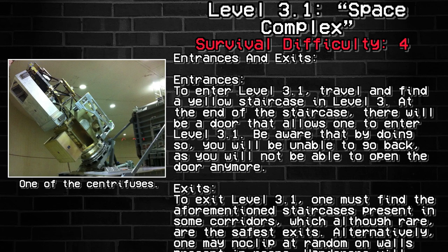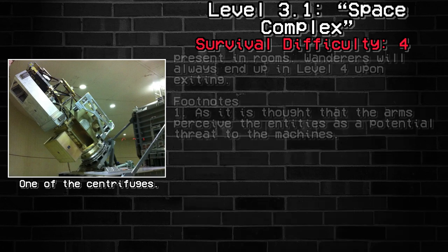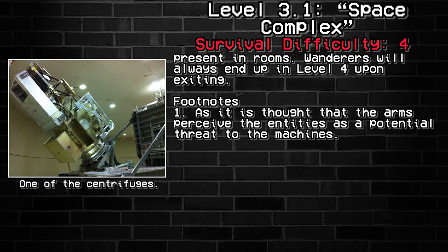Entrances and Exits. To enter Level 3.1, travel and find a yellow staircase in Level 3. At the end of the staircase, there will be a door that allows one to enter Level 3.1. Be aware that by doing so, you will be unable to go back, as the door will no longer be open. To exit Level 3.1, one must find the aforementioned staircase present in some corridors, which, although rare, are the safest exits. Alternatively, one may noclip at random on walls in present rooms. Wanderers will always end up in the level before upon exiting.